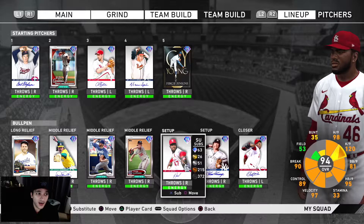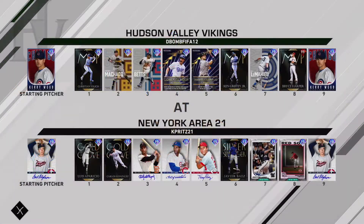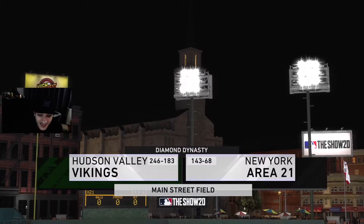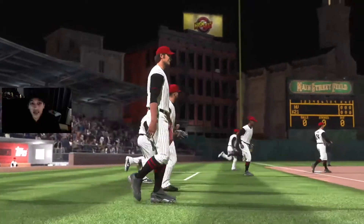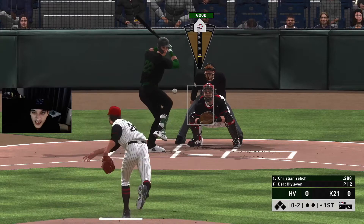We're going up against Carrie Wood - he has Yelich, Machado, Betts, Seager, Darneau, Griffey, Lamehu, and prestige Bryce Harper. That's definitely really good - 246 and 183 games played. These matchups never work in my favor when we play someone with a ton of games played. A lot can happen. We'll go with a little curveball action right here.